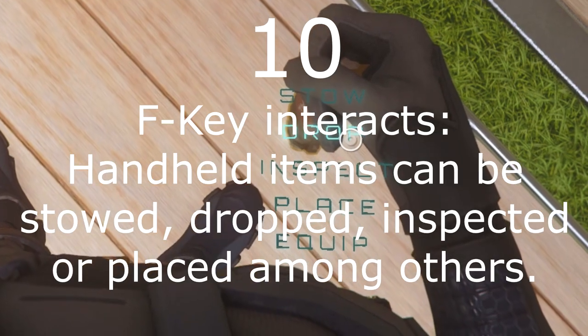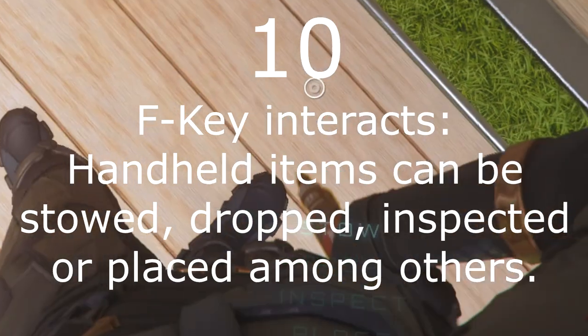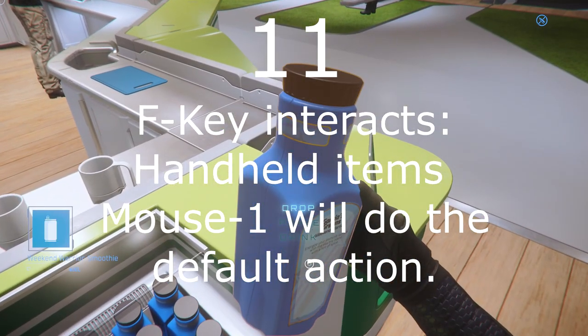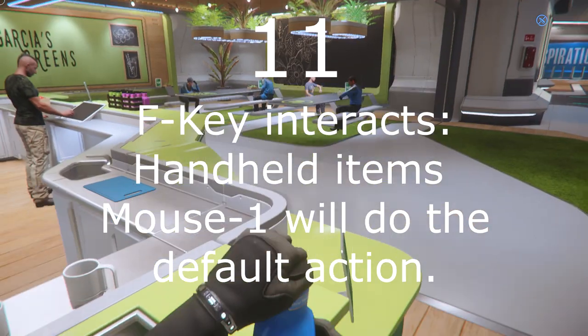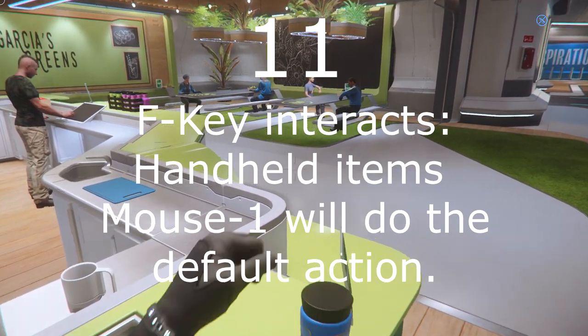Number 10: Things that you are carrying in your hand can be dropped, stored in the space suit if small enough, and placed in a specific location. If you have something in your hand, mouse button one will take the default action with it — inject yourself with a med pen, drink water, eat food, shoot a gun, etc.